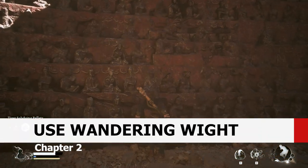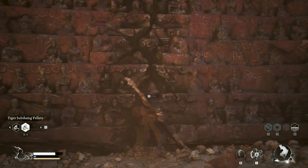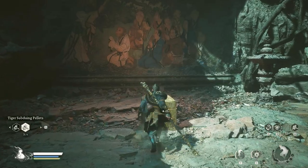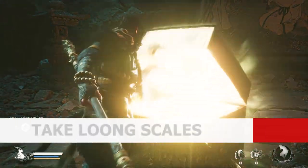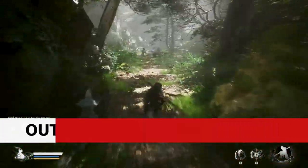Go towards this wall and use the Spirit of Wandering White to break the wall and enter. Open the golden box and get the Long skills.